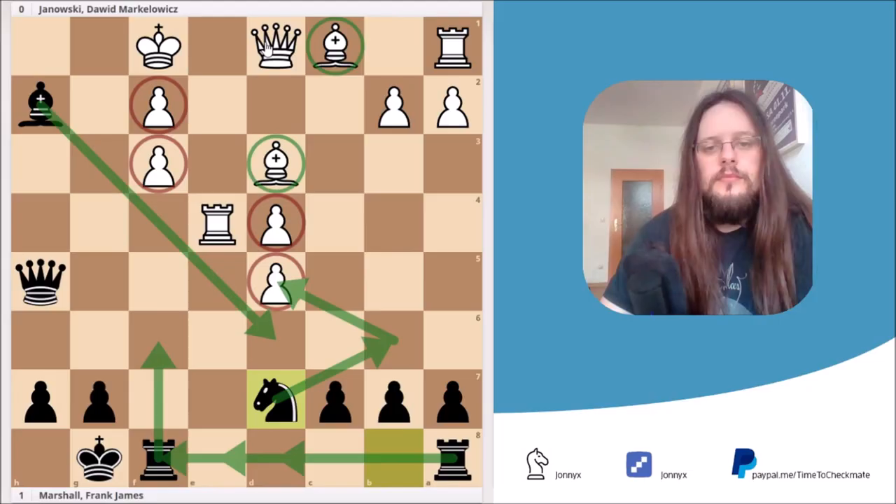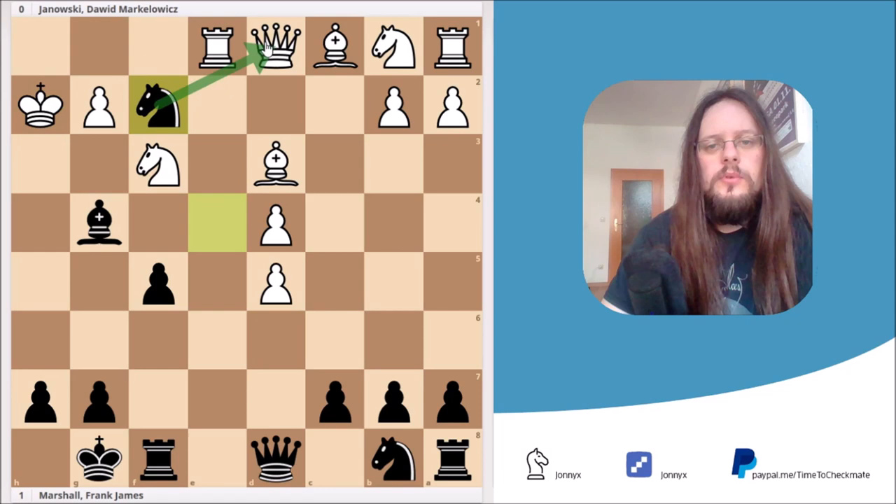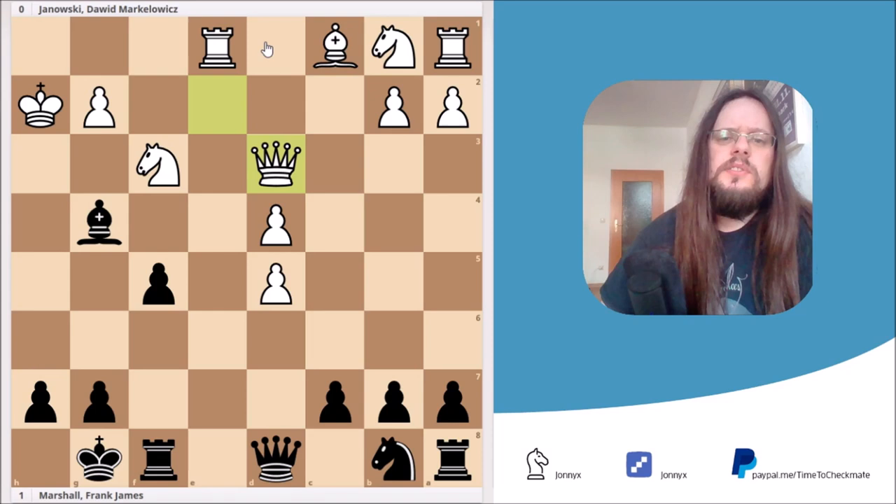In our game, White decided to grab the bishop with the king. Here Black took the pawn on f2, attacking the queen on d1, and the queen moved to e2. Here Black played knight takes d3, and then White played queen takes d3 — and this is actually another mistake. I would advise you to pause the video and try to figure out what Black's best move is in this position.